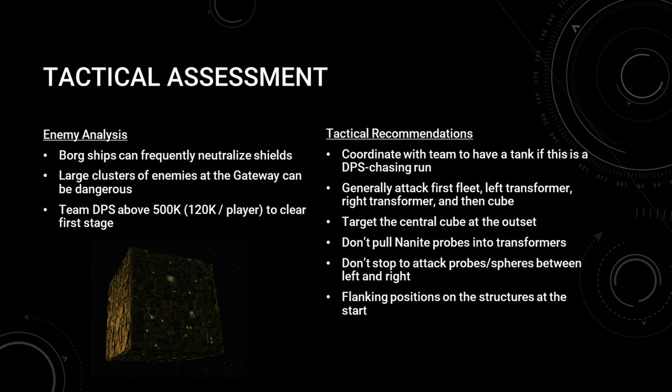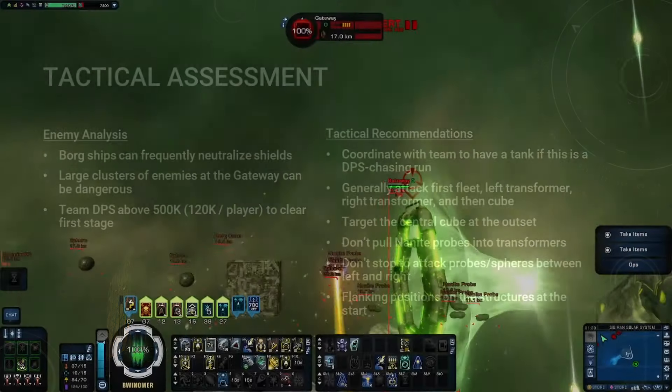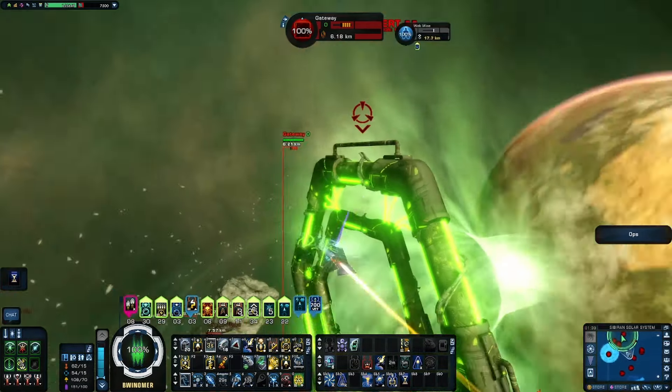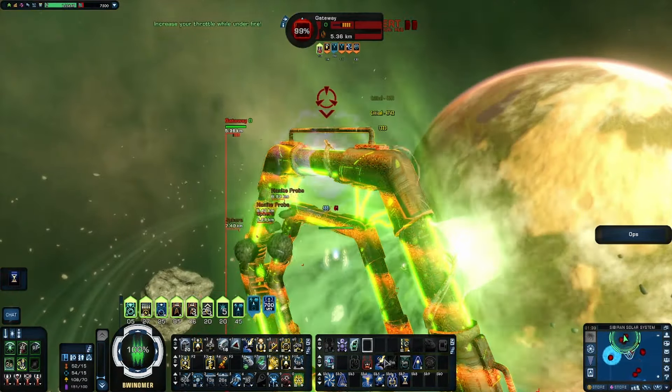For this operation, we will speak broadly for general completion as well as some tactics for achieving higher DPS on benchmark runs. Very high-end specific strategies are not covered here. If you are coordinating with a team for DPS runs, you will want to have a tank. If your primary DPS is above 300k without support, a dedicated support build would also help boost the primary DPS. If you are bringing one support, that ship should have Gravity Well 3 to pull all spheres and probes onto the gateway at that segment of the TFO.